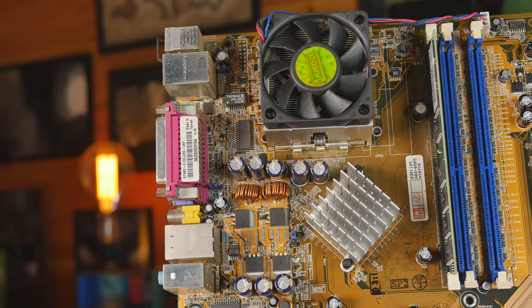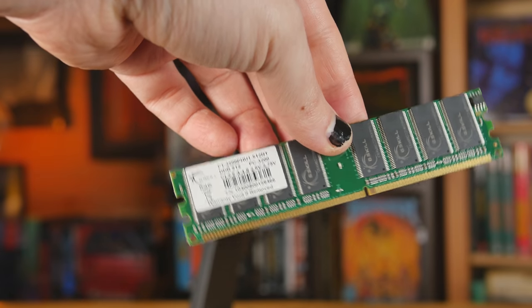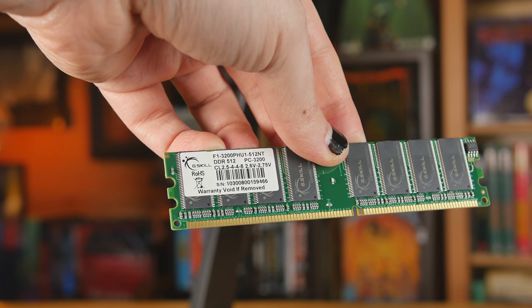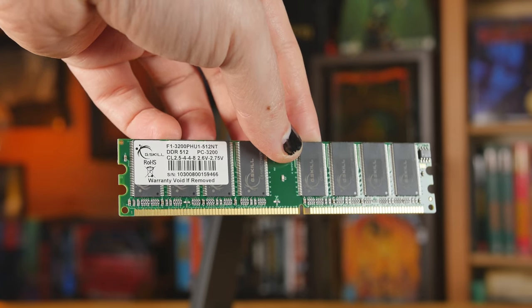On top of that we have the AMD single-core 3200+ CPU. We also have one stick of DDR memory — not DDR4, just DDR — and it's 512 megabytes only. Still G.Skill — they were around back then. This is PC3200, which does not mean it's 3200 megahertz.